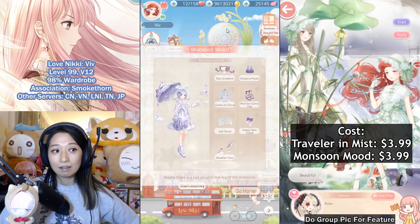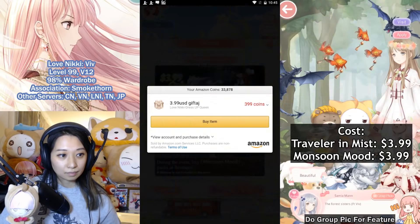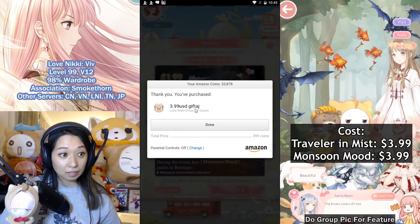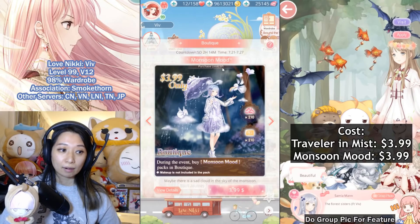I've already bought this in my Japanese account, so I know how the suit looks like. Let's just go straight into the $3.99 — buy item, and purchasing. Click the done button, and it says purchase limit one out of one.